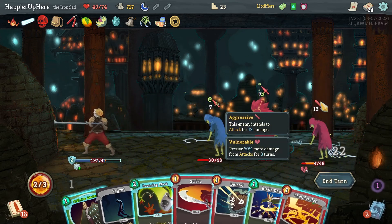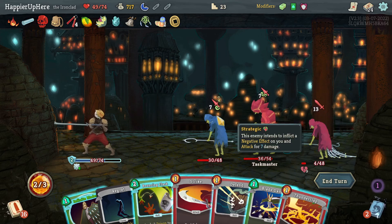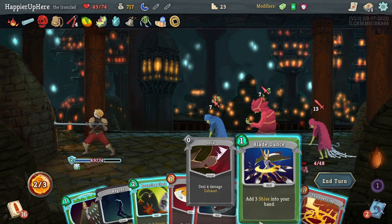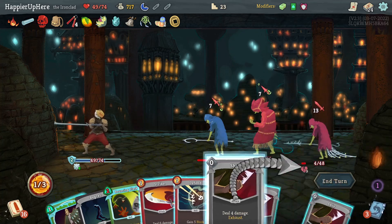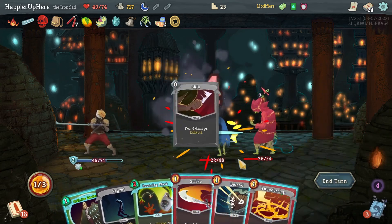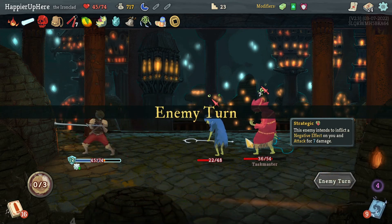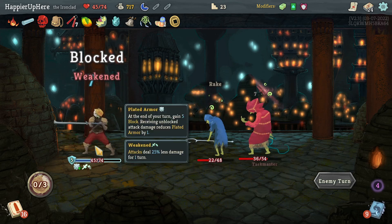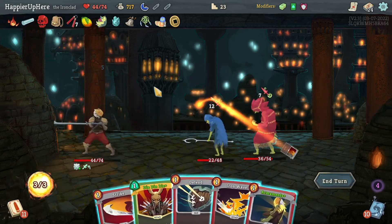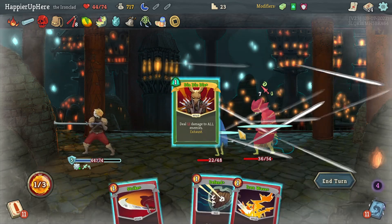Let's do Dramatic Entrance first then Hemokinesis. I have seven already — I don't think there's a way I can fully Defend here. There's nothing I can do, which is a shame because I used so many potions. The best I can do is play this Defend, which still makes me lose one HP — actually just one, thanks to the Tungsten Rod. What a shame.